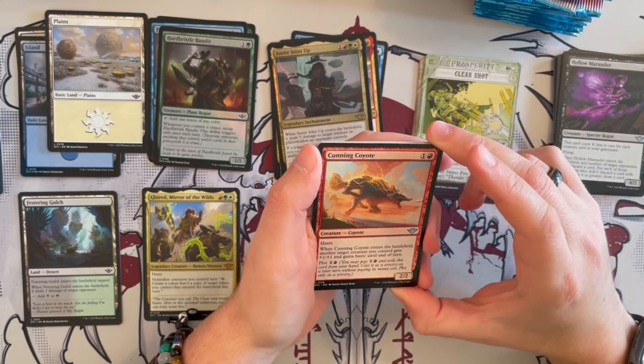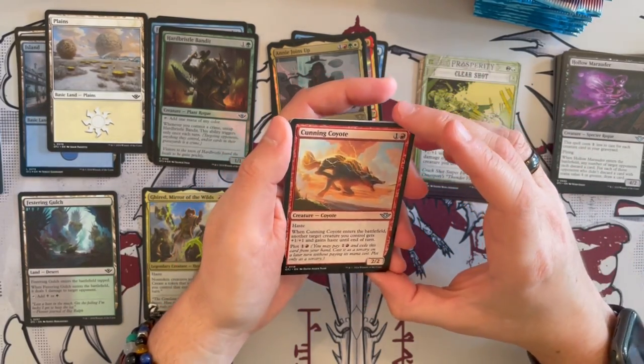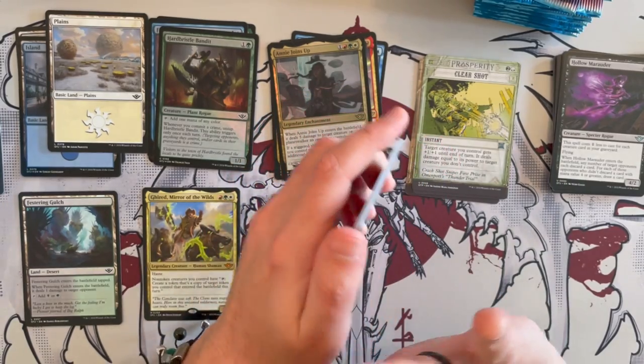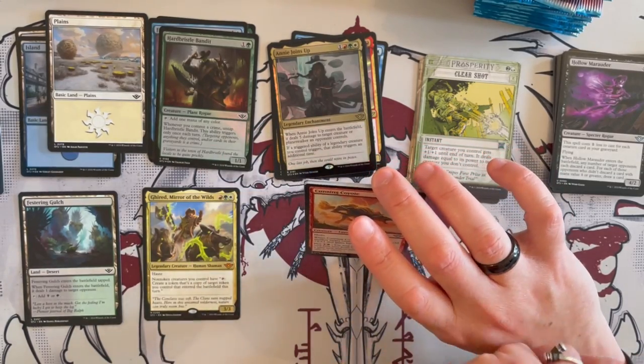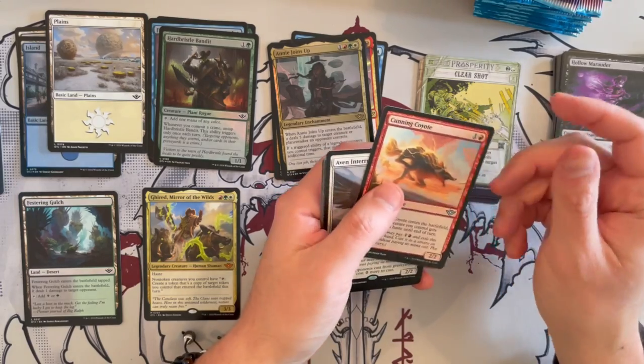Cunning Coyote is a 2/2 with Haste — and of course, this is Wile E. Coyote and the Roadrunner, and you get both of them in the set. This set is so flavorful — there are so many dad jokes and fun things. It's incredible. I think whoever created the flavor in this one sure deserves a raise.